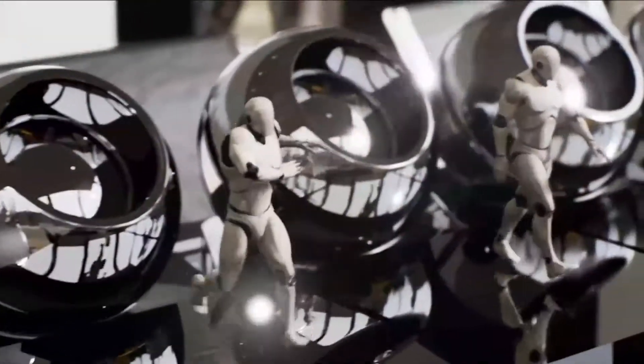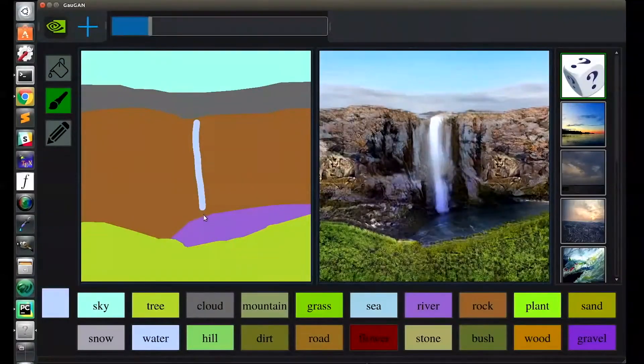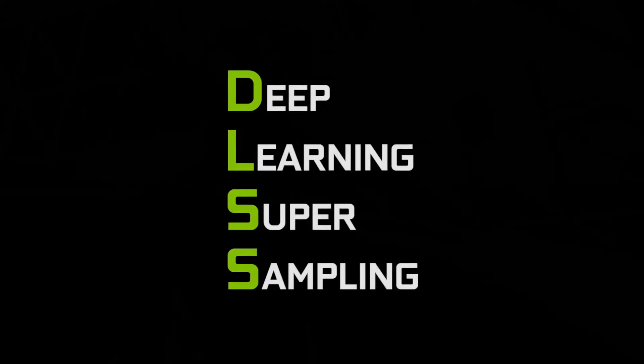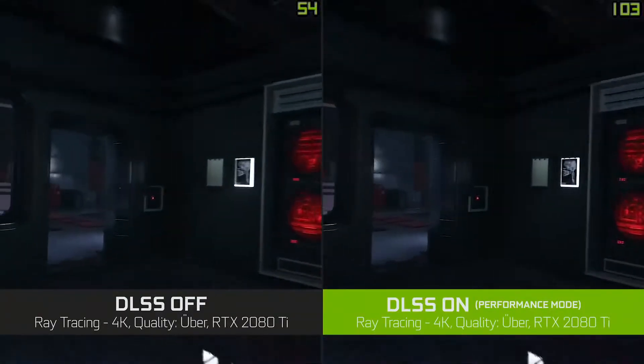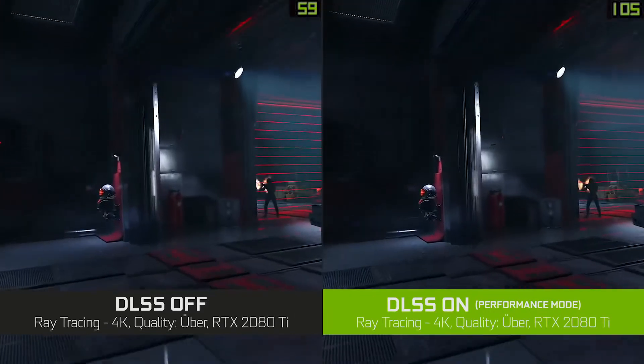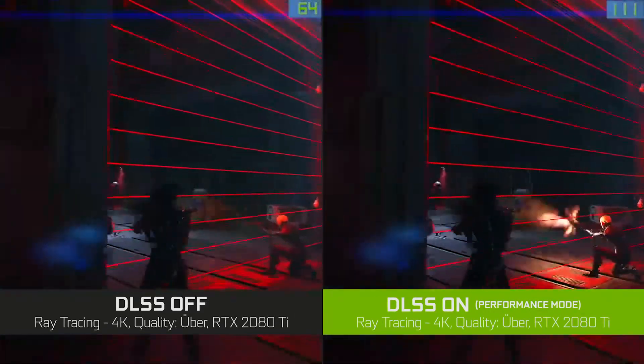At NVIDIA we've been working on graphics and artificial intelligence for a long time, and now we have the opportunity to redefine real-time graphics by applying artificial intelligence to make games more beautiful and more fun. DLSS stands for Deep Learning Super Sampling — an AI rendering technology that makes your games render almost twice as fast while preserving the detail you need to play at high resolutions.